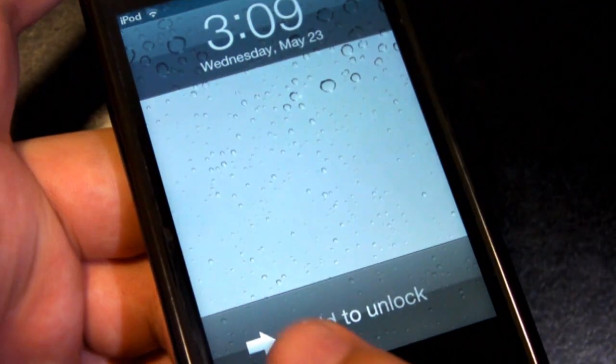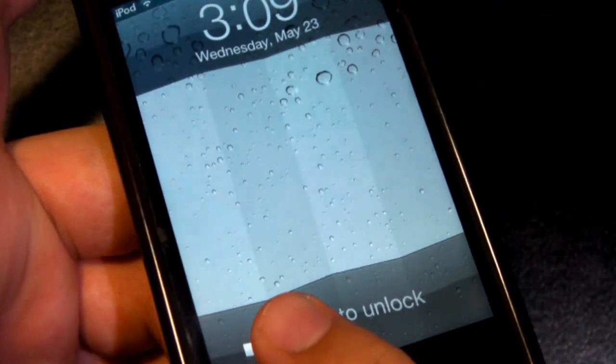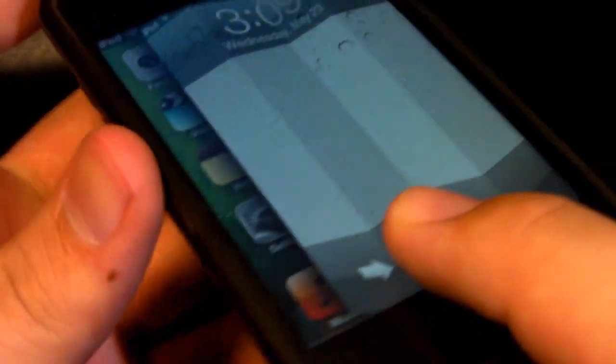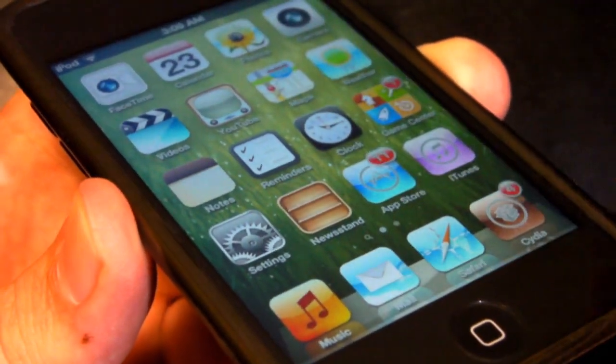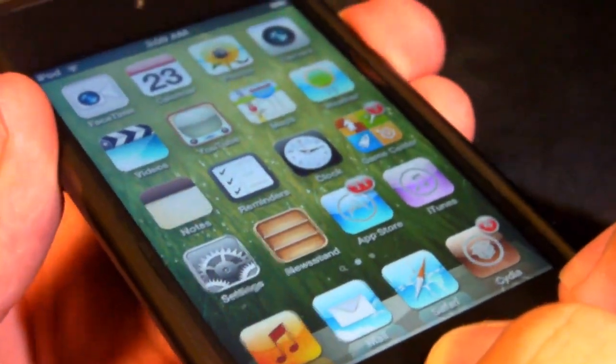How's it going everybody? My name is Zagatote2744, here today with a Cydia tweak called Unfold, available in the Big Boss Repo for free. It's been a Cydia tweak that I've really been looking forward to for quite some time. Basically all it does is add a kind of unfold-looking animation to your slide to unlock.